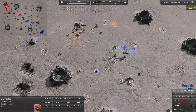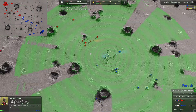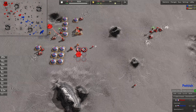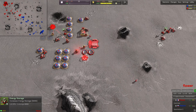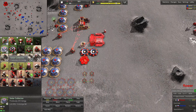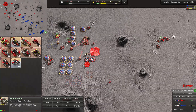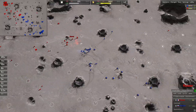Both players putting up LLTs in the center, turrets, and radar towers. Taking a look at the main base — Flower has multiple construction turrets and is adding on his tech 1.5 power collector, the advanced solar collector, which produces 75 energy and costs 370 mass — a little more than double the mass of a standard solar collector. He's adding on a vehicle factory at around 35 mass income.